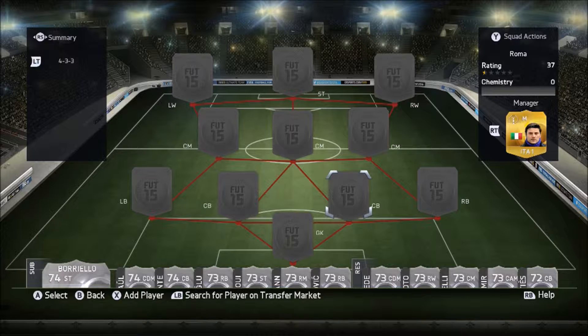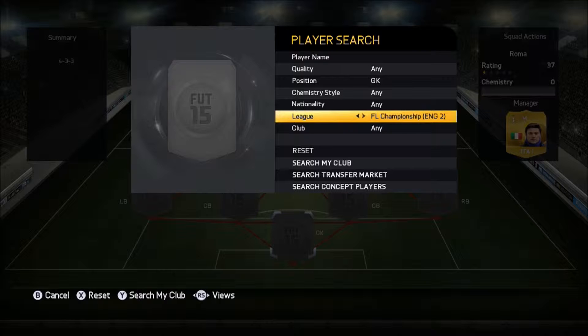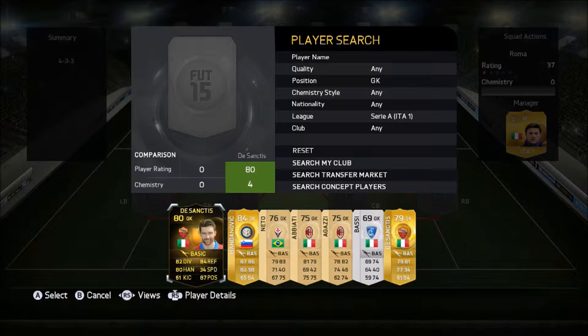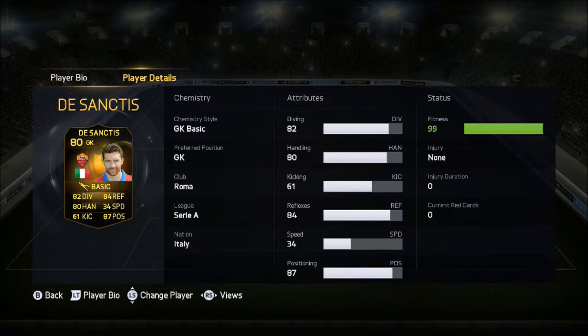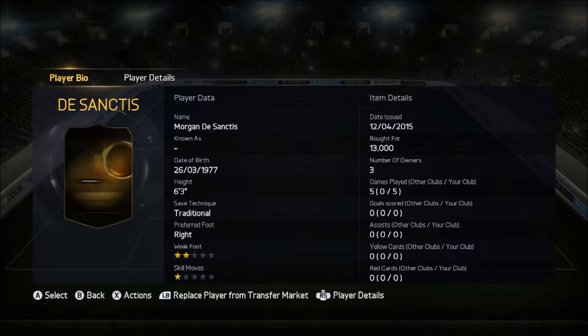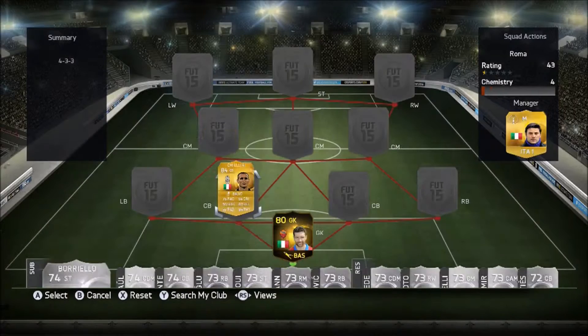First of all, we have in goal an inform, and that inform is DeSantis. The reason why I chose him is because just him without the inform is absolutely amazing — he plays so well. With the inform, you'd think he would be absolutely amazing as well. I've yet to try out his inform, but without it he absolutely plays amazing.